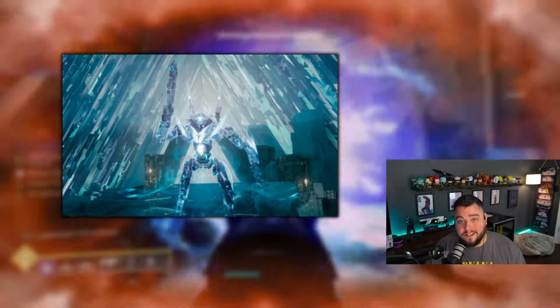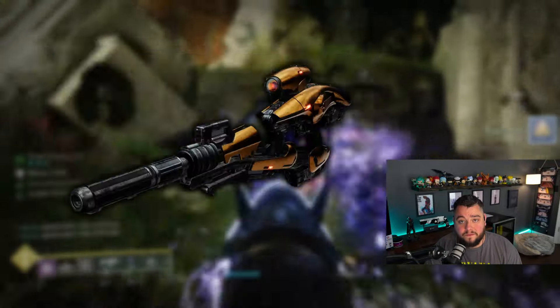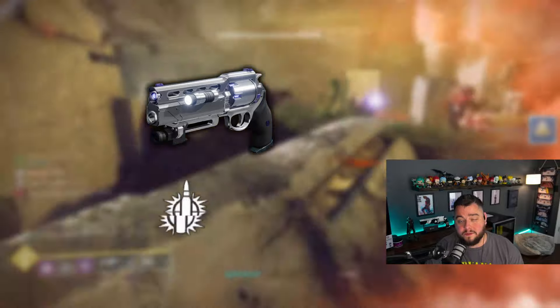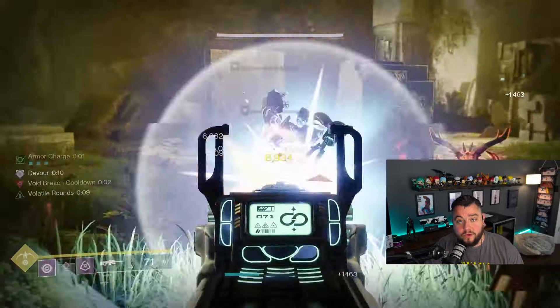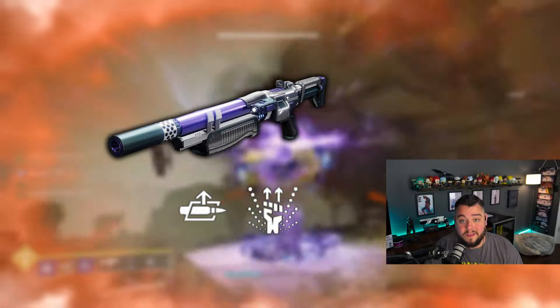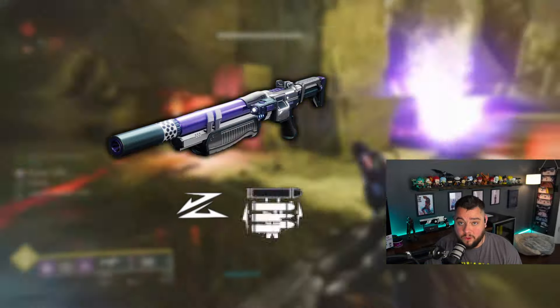The raid this week is going to be Vault of Glass, where you can get the Exotic Fusion Rifle Vex Mythic Class. Apart from that, you can farm for weapons like your Fatebringer with Explosive Payload and Firefly, or you can go for a Found Verdict with Auto-Loading Holster and 1-2 Punch. But if you want one for PvP, this also rolls with Slide Shot and Opening Shot.